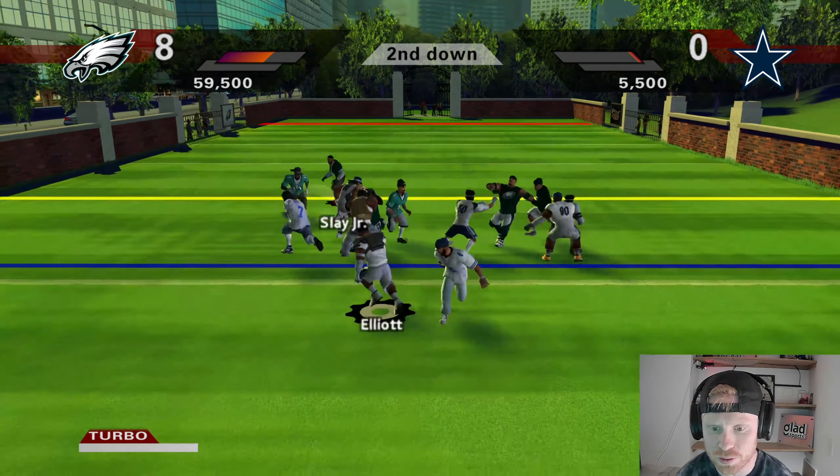CeeDee Lamb dropping the football — third down. They are optioning it. Fourth down — I try to play pitchman in the I formation. Let's try to get that turnover on downs.